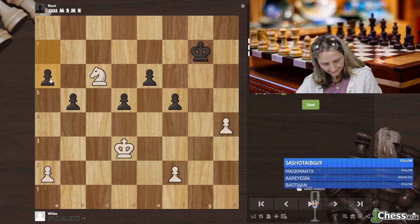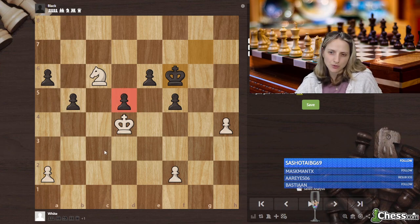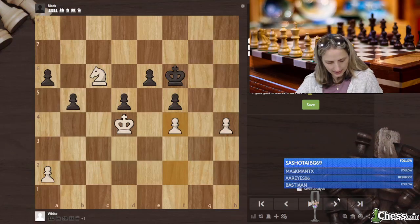Knight c6, a6. King d4, king f6. Okay, a little bit of technique. And a very precise move, but even if it's not that move, well, this one is hanging, so he cannot really advance the pawns. F4, and the game is over.